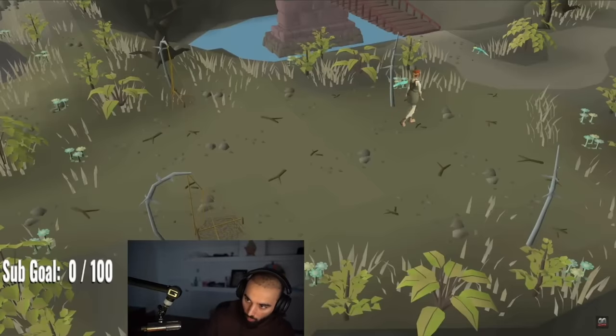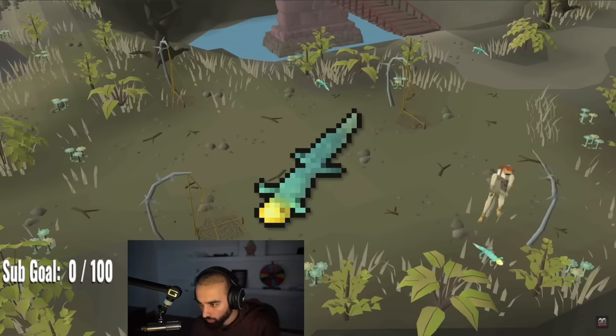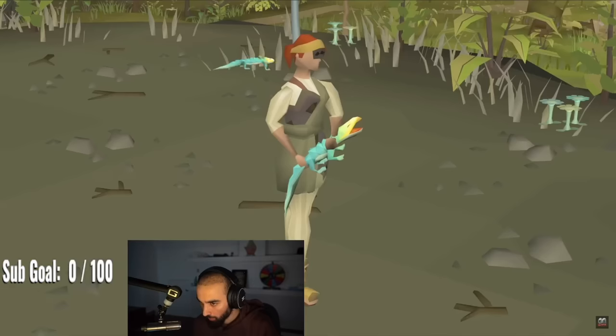And finally, we come across the Teku Salamander, a new tier of Salamander that can be caught at level 79 Hunter. They use Iritar as ammunition and require level 80 attack, ranged, and magic to wield.